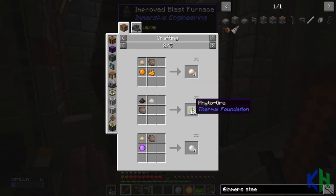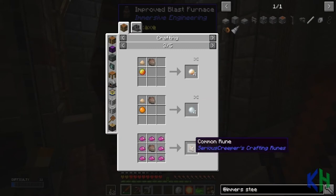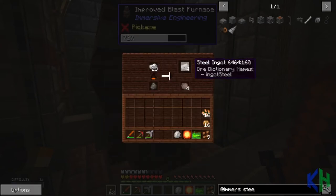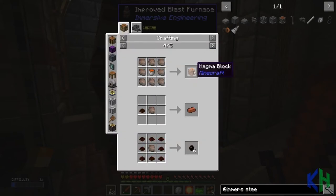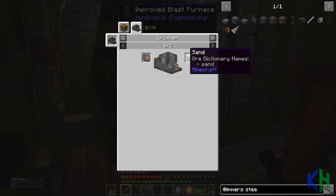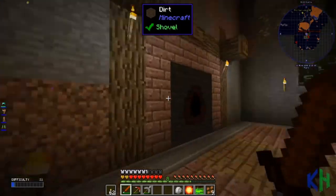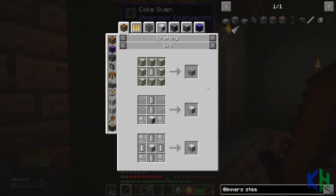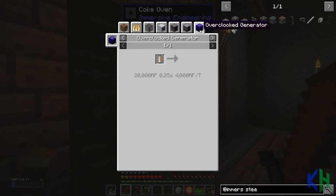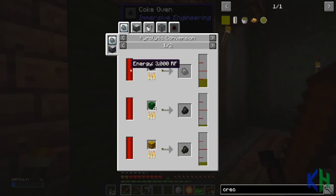Slag is used for phyto-grow which is like a bone meal thing, you can use it in machines, a floor block which is very useful, more floor blocks, and you can use it to make some sand which is quite handy since we are underground. Of course I've got more of this now.